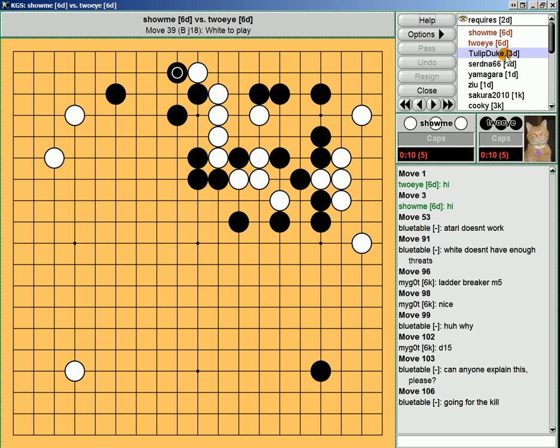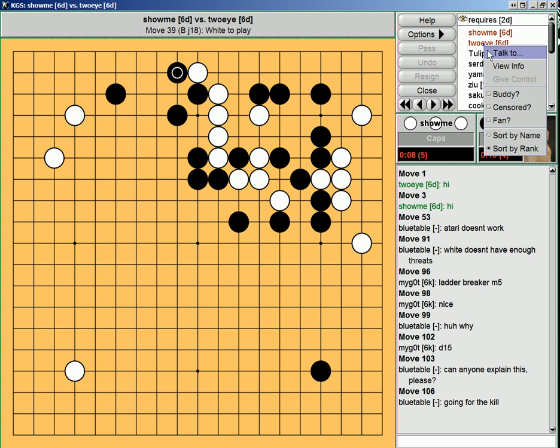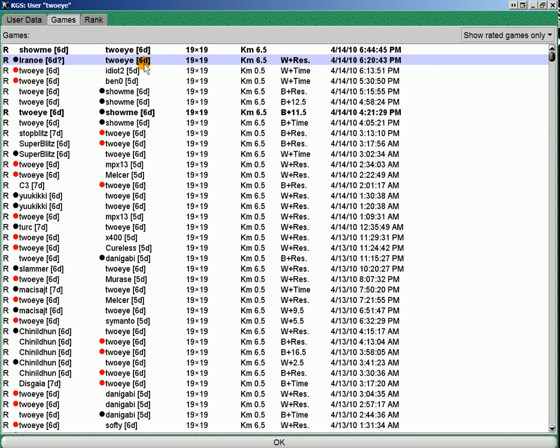Secondly, if you look at the players who are playing, their info, it's really easy to tell their recent record. For example, Xiaomi's won six games, five games in a row. The other guy lost the last game. You can tell just by looking.